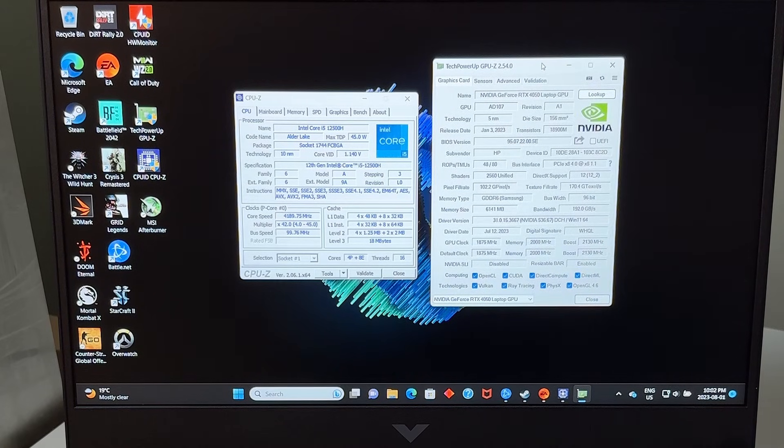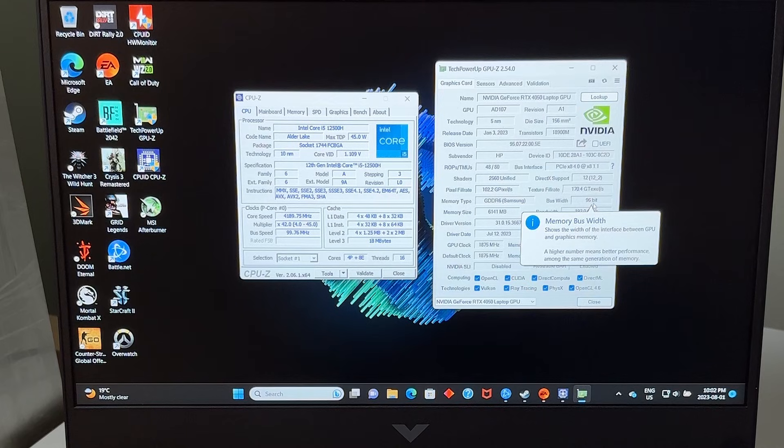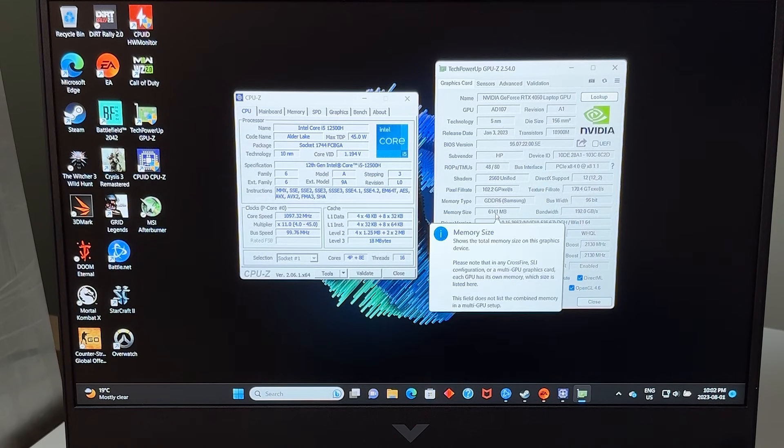Here is our configuration: HP Victus with RTX 4050, 6GB of VRAM, 96-bit memory bus width, accompanied with Core i5-1250H. We've got 16GB of RAM and an NVMe 1TB drive. That's pretty much it.